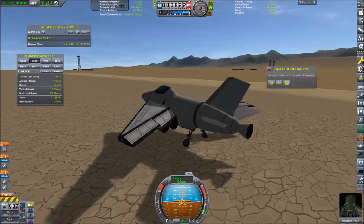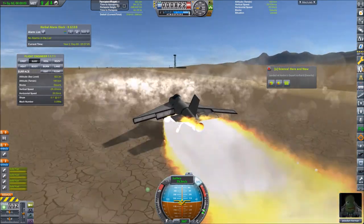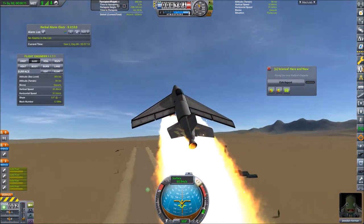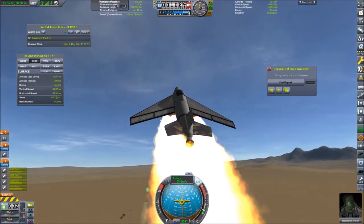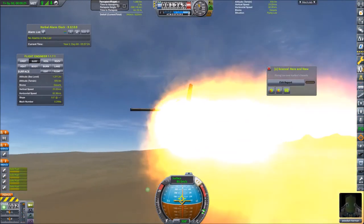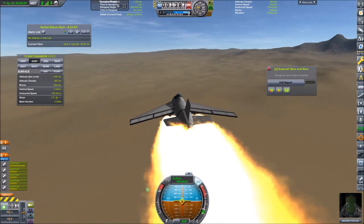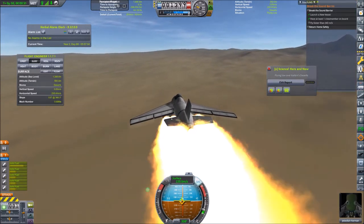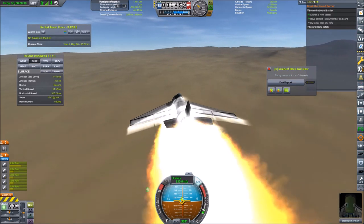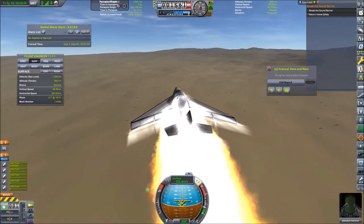The flaps are already down. Activate SAS and we are ready. This is looking good, this is looking good — we can go up.